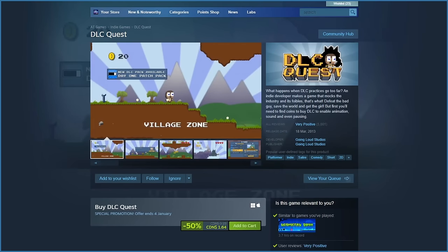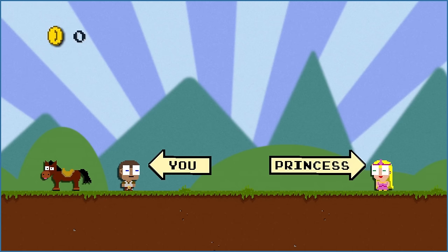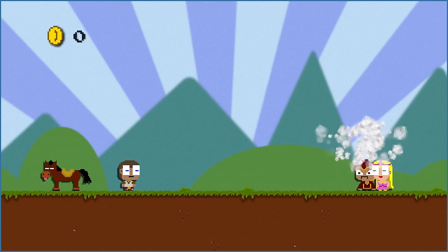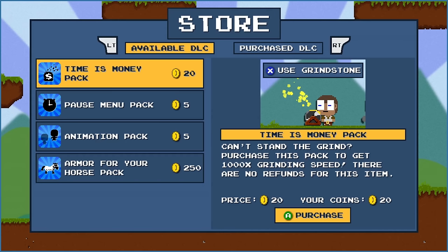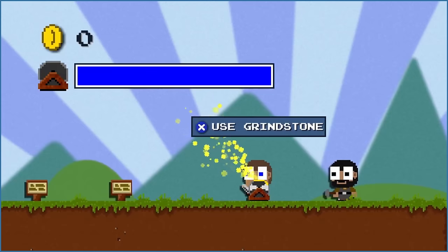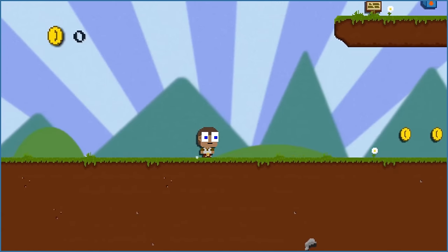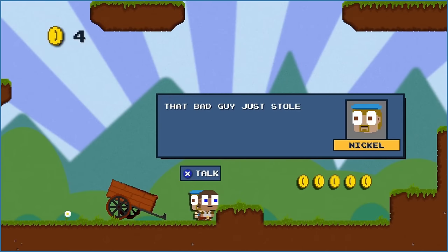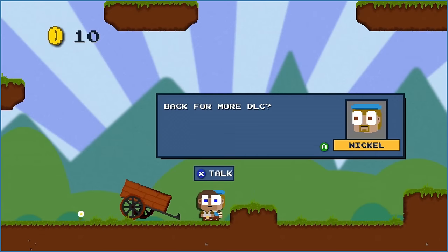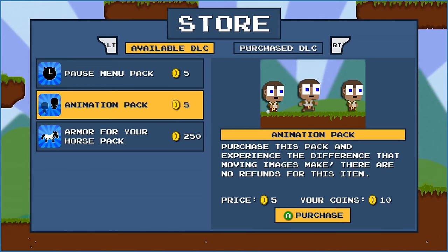One example is the tongue-in-cheek classic known as DLC Quest. The villain has stolen the princess, so you've got to save her — not so easy when many essential features of the game are missing. Starting off, the player can only move to the right. There's no jumping, no animation, not even sound effects. It's all gonna cost ya. So grab some coins and buy the necessary DLCs from the shopkeeper to progress.